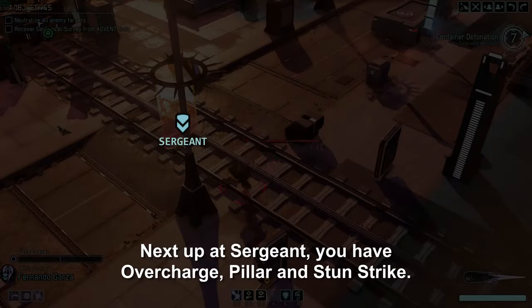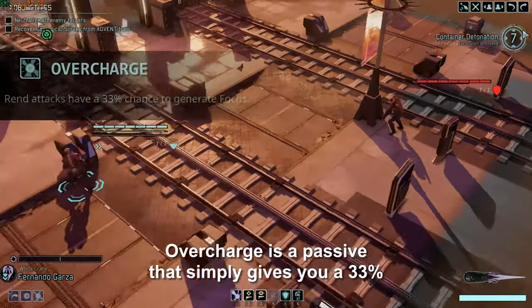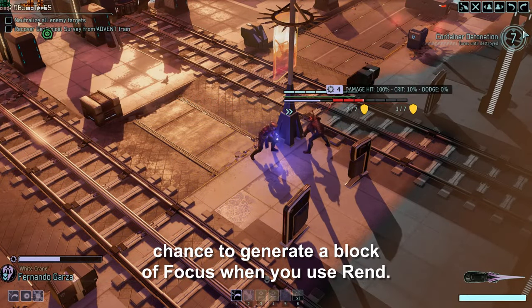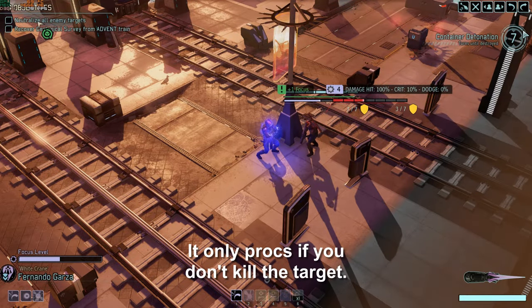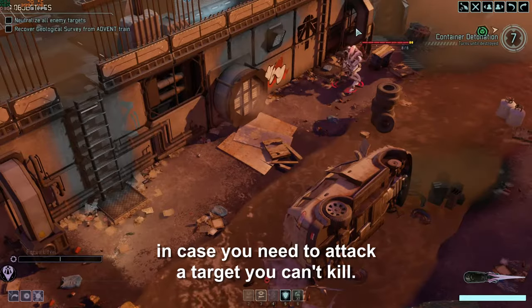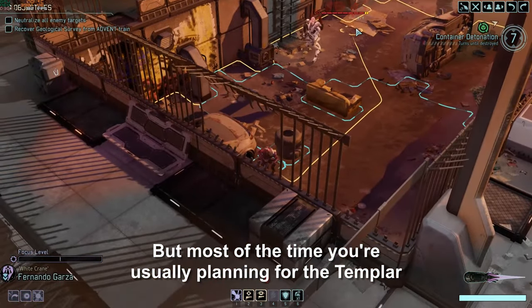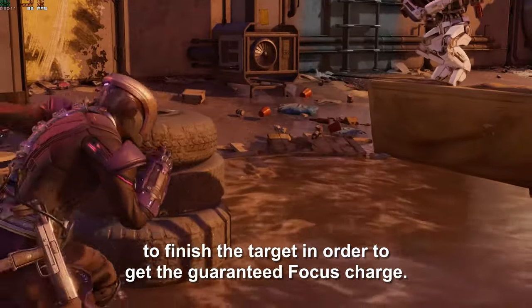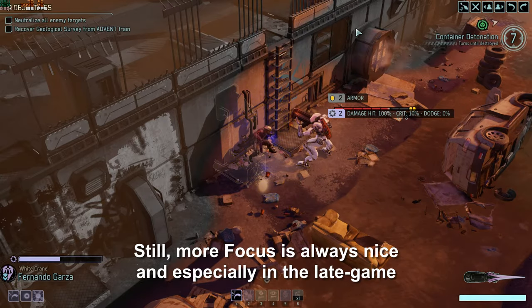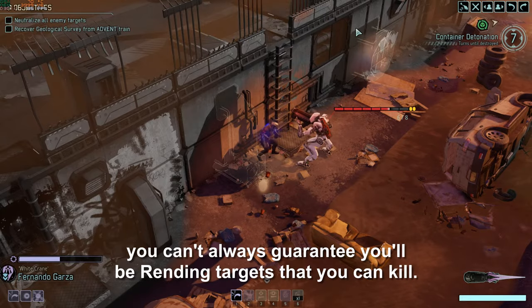Next up, at Sergeant, you have Overcharge, Pillar, and Stun Strike. Overcharge is a passive that gives you a 33% chance to generate a block of focus when you use Rend. It only procs if you don't kill the target. This can be an okay pick if you want a backup in case you need to attack a target you can't kill. But most of the time you're usually planning for the Templar to finish the target to get the guaranteed focus charge. Still, more focus is always nice, and especially in the late game you can't always guarantee you'll be rending targets that you can kill.